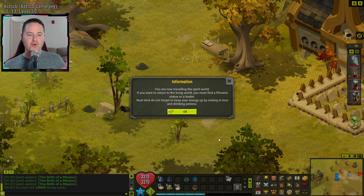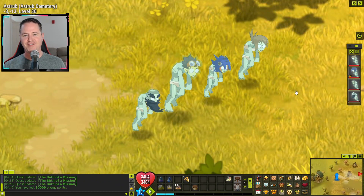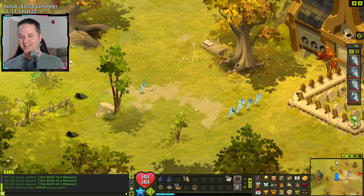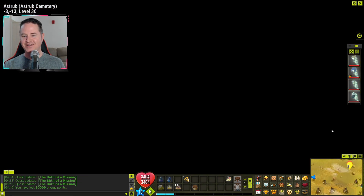We're now traveling the spirit world. To return to the living world, we must find a phoenix statue or a healer. We kill off the rest of the team quickly — everyone looks terrible in ghost form, even the beard doesn't look as glorious as usual. We head back to the phoenix to revive.